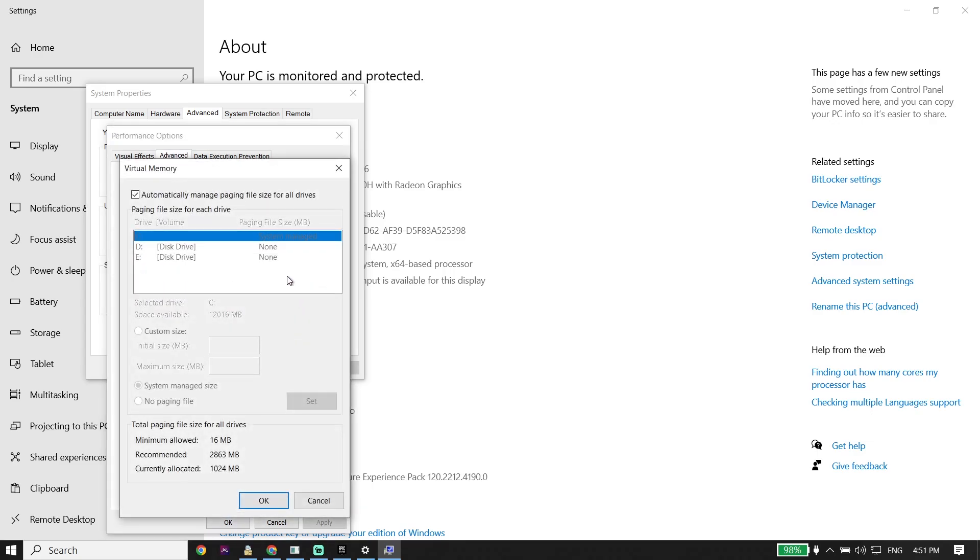Uncheck the option 'Automatically manage paging file size for all drives,' then check 'Custom size.' In the initial size field, type the number 1024.